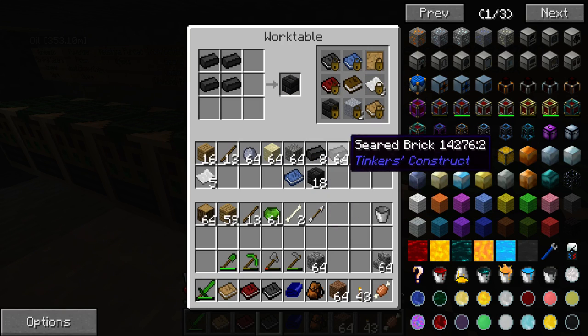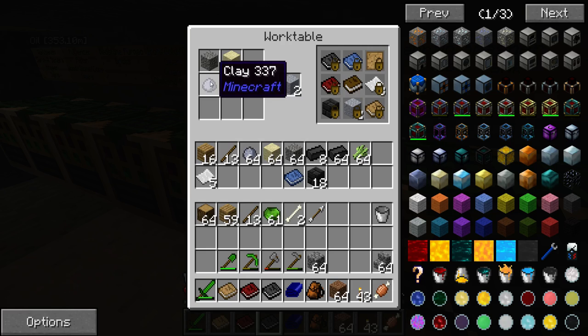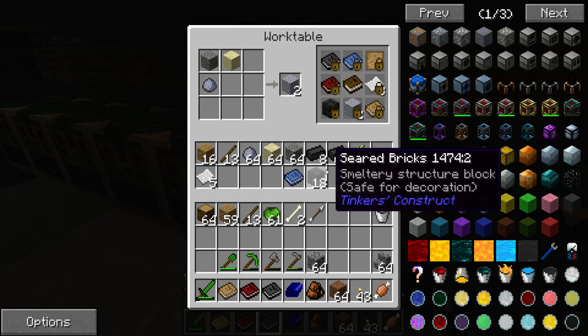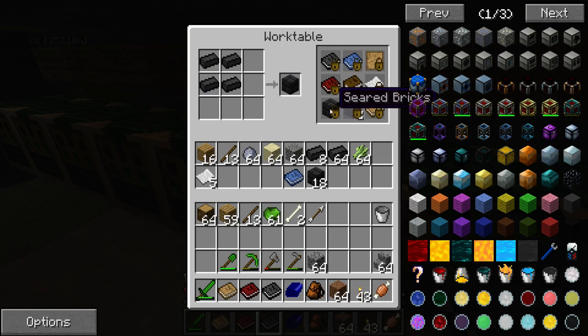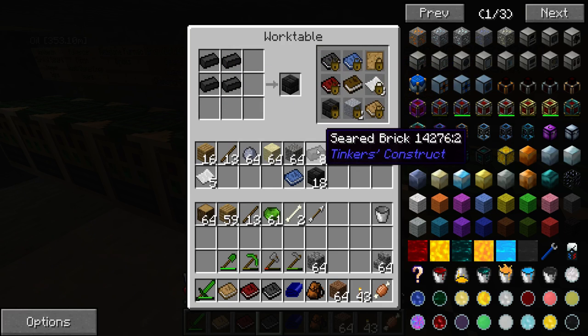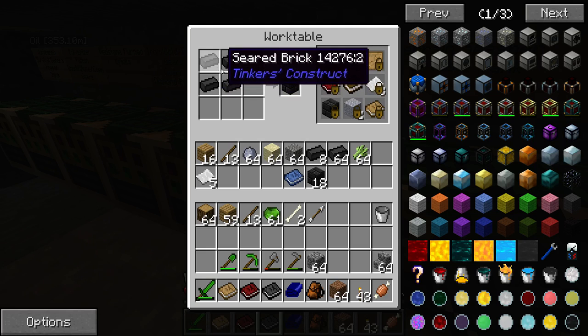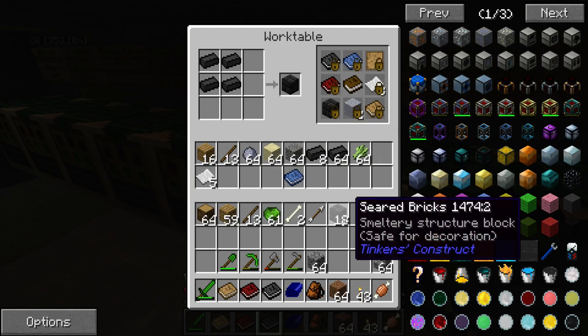Next thing we need to do is make grout. To make grout, you just use gravel — clay, gravel, sand. Make a load of grout, put it in your furnace, and that will turn it into seared bricks. With seared bricks, you use them to make parts of the components, but you also use four of them to make the larger seared bricks. They're both called seared brick — one has an S on the end denoting more than one. I've made about 18, and I roughly think that's what I need, but I've got plenty of materials if I'm wrong.